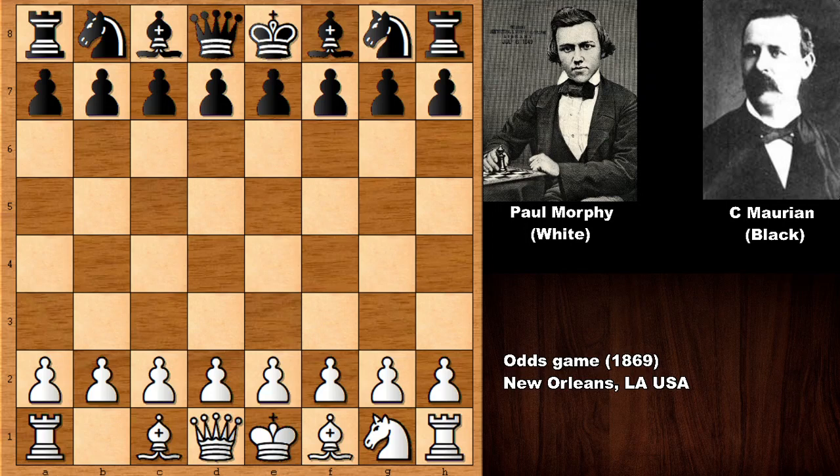Paul Morphy starts the game with f4, which is interesting because 99% of the time Morphy starts his chess games with e4. This time we see f4. This is also the Bird's Opening, but technically it's not Bird's Opening because Morphy surrendered his knight — he doesn't have his knight on b1. This is a knight odds chess game.